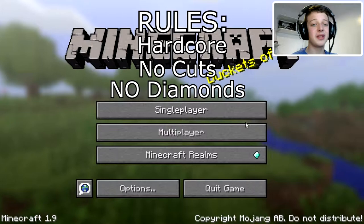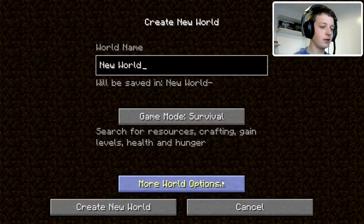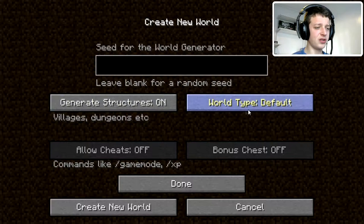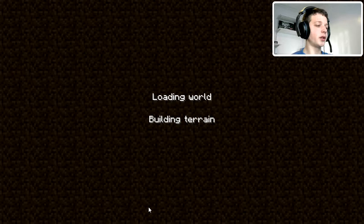So let's go, jump into a world — we're going to create a new world. Because it's the No Diamond Challenge, we're going to call it No DC. Change it of course to hardcore, make sure generate structures is on, we'll do default, no seed — let's leave it blank. Let's put it out there to the world of number generation, and load the world and build terrain.